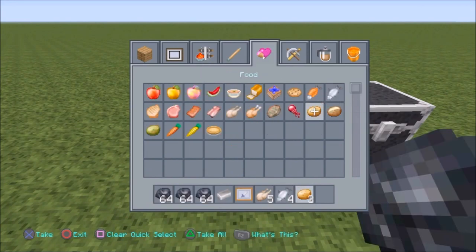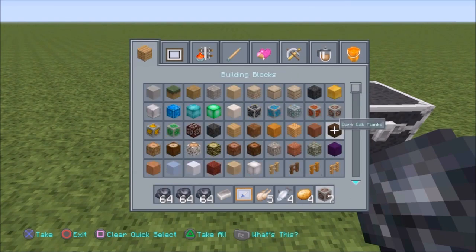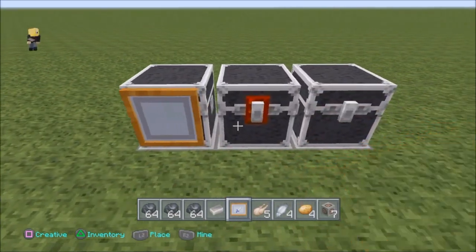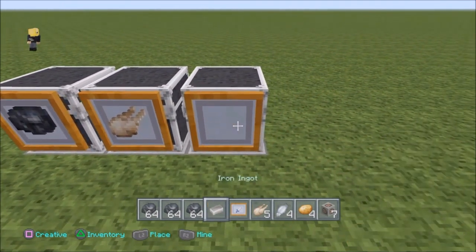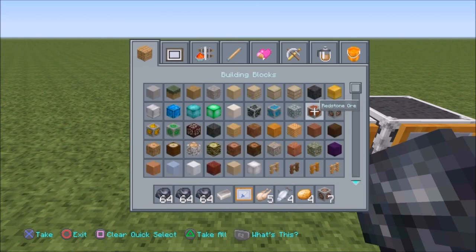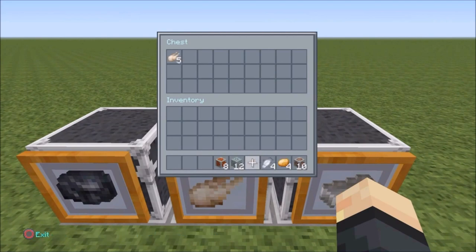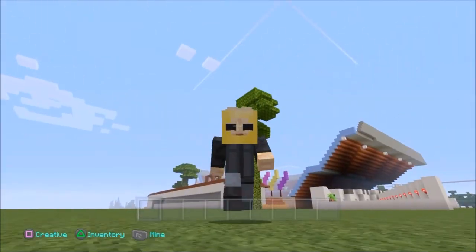Now all we need to do is label our chests. First we want fuel, then raw food, then the item of choice that we want to smelt. I'm going to use iron. The first chest gets an item frame with coal, the second is for food, and the third is for our blocks of choice. Put your food label and your iron label on the chests, then simply fill them up with their indicated items. I'll fill it up with fuel — any type of fuel works — then some blocks to smelt like diamond and iron, and a few types of food like chicken, raw fish, and potato.